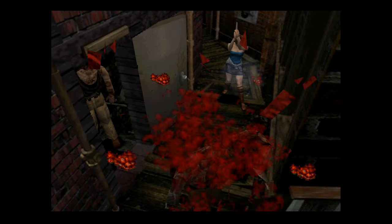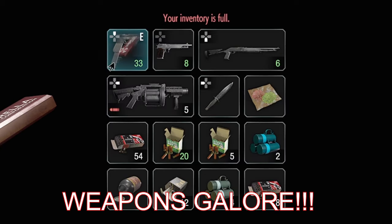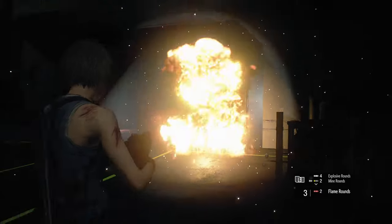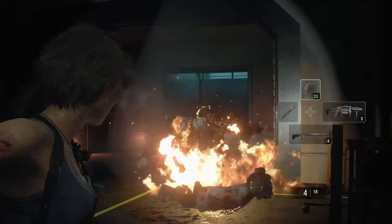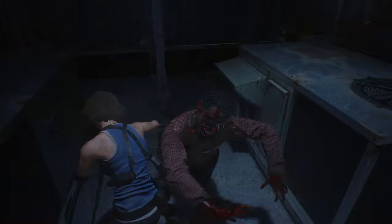RE3 gave you bootloads of guns and ammo, and that's just what this remake pulls out in spades. Zombies try to grab you? Do a dodge roll! Zombie does grab you? Tap the button really fast to sustain less damage. You can even swap it to a hold-down button to save on your carpal tunnel syndrome.